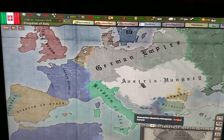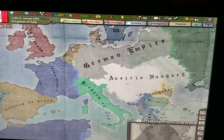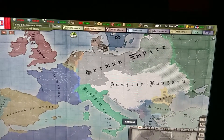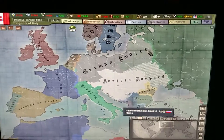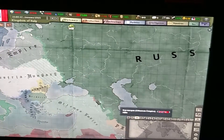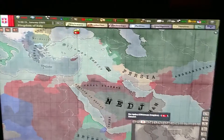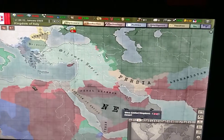Welcome back to Hearts of Iron 3 World War 1 mod. We are continuing off from where we last left. Germans and Austrians are advancing deeper into Russia, as territory is also slightly gained by the Ottoman Empire, both in southern Russia and Egypt.